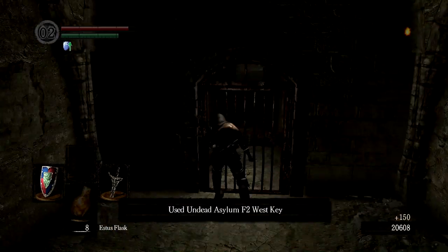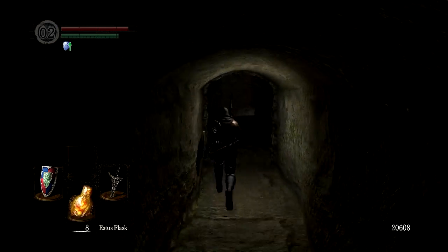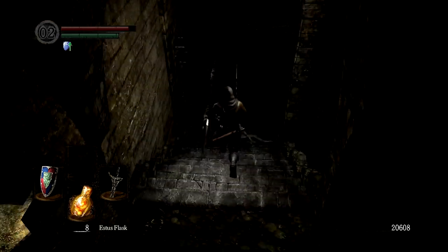Following the path upwards to the top of the asylum, you'll find a gate. You got the key earlier, so just walk through and get your Rusted Iron Ring. This will allow you to walk faster in water and perform regular evades.